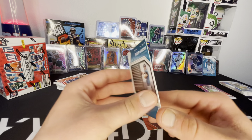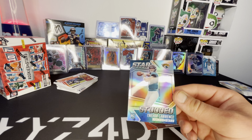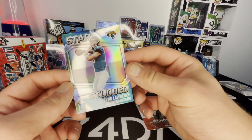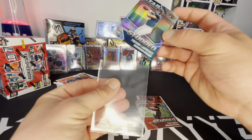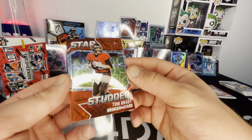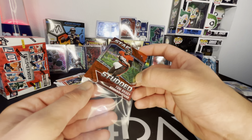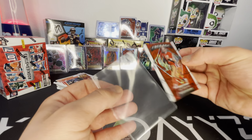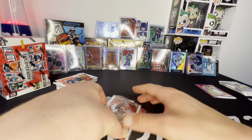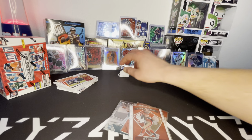A star studded T-Law in the prism — silver star studded. That's sick, that's really nice. I'll take all the T-Laws I can get. This red scope Tom too — PC Tom, matches the jersey. Let's go! These hangers — Rookies and Stars are just amazing. We got the red scope and the crusade. I love this product. Some people are like, 'meh, it's a lower end,' but I love everything about it.